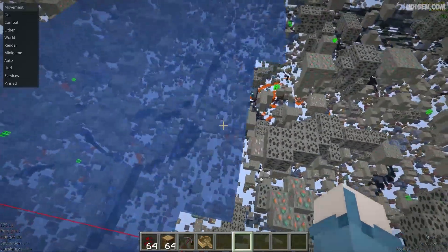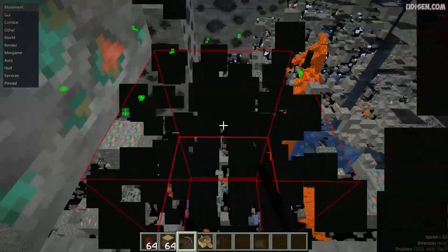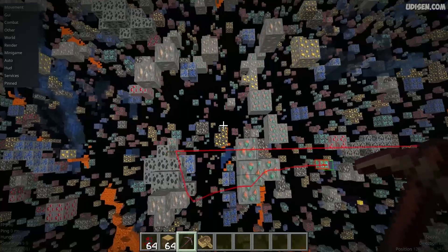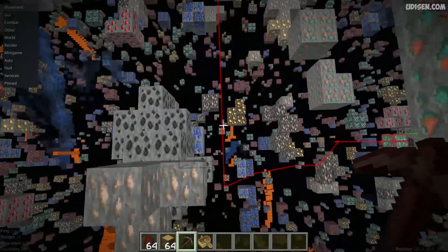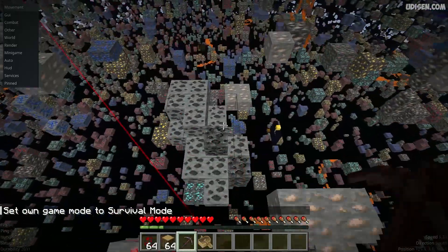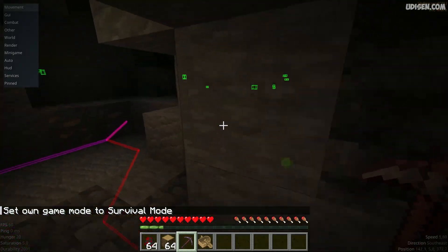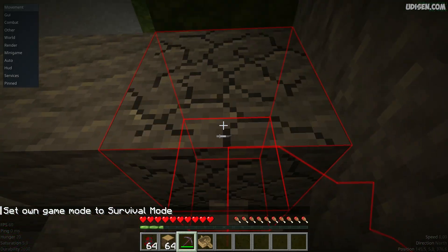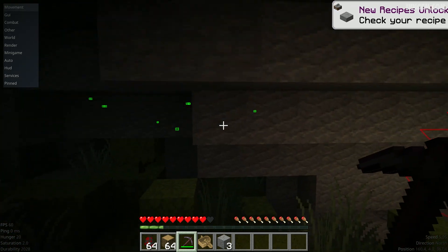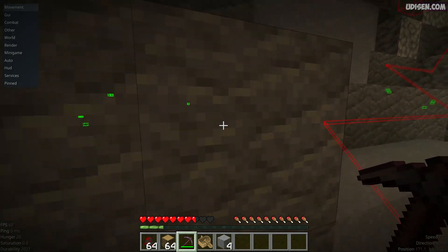Watch what the bot does — it finds the shortest path to the nearest diamond block. Of course, if you play in survival game mode, it will look different. Remember, this bot cannot do anything with different creatures that walk around. For that situation, simply use kill aura and so on.